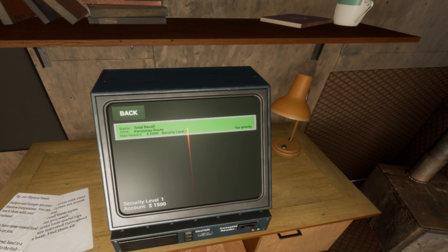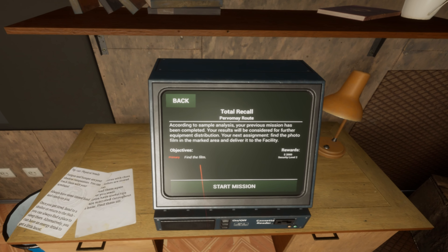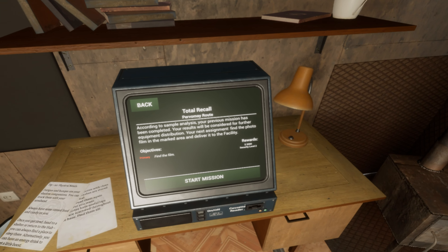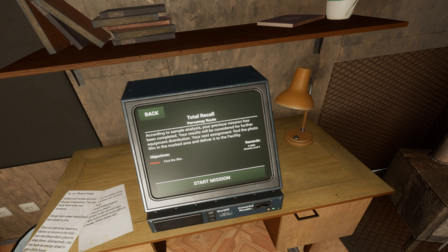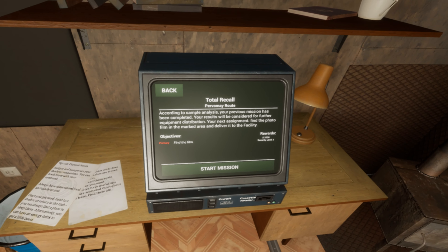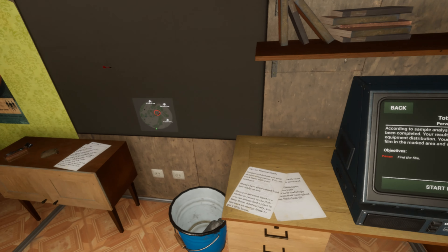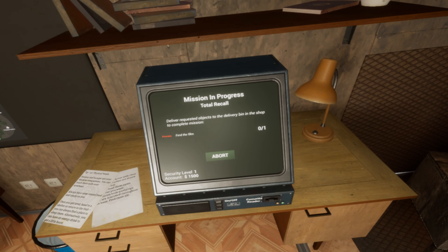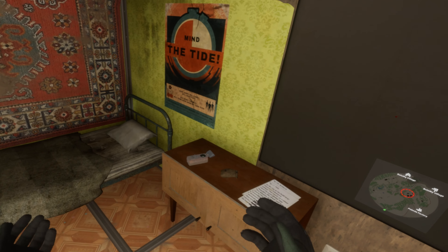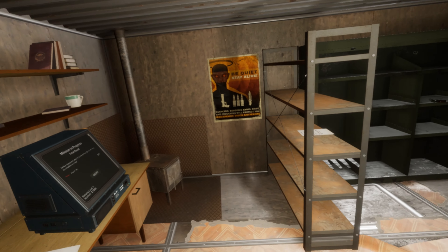Security level two - nice, top priority. According to sample analysis, your previous mission has been completed. Your results will be considered for further equipment distribution. Your next assignment: find the photo film in the marked area and deliver it to the facility. We have to go a little bit further now. Find the film - start mission. See you guys in the next episode!